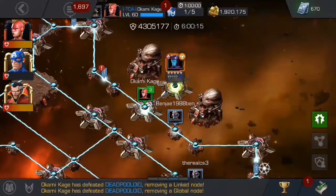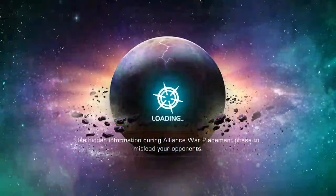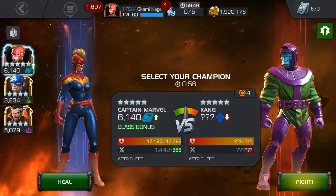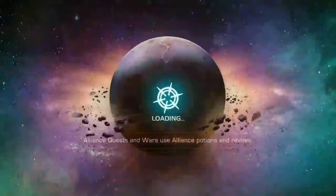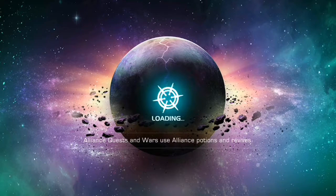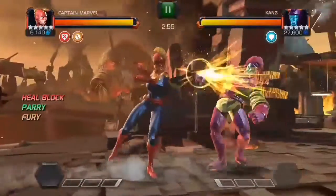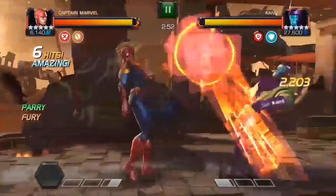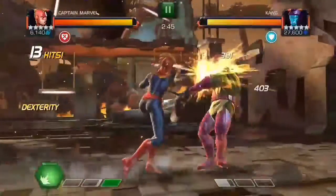Hey everyone, so today is day five of Alliance Quest and I tried a solo Kang with my Captain Marvel. I just sat around counting down the last 10 minutes seeing if anybody else jumped in the fight. It's only the second time I've used Captain Marvel against him — all the other times I used Captain America, and a few times Ultron, just trying to chip off a little bit. But the main person I've been using is Captain America. I only just recently started using Captain Marvel in Alliance Quest.